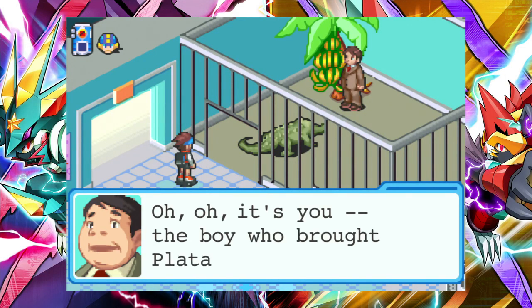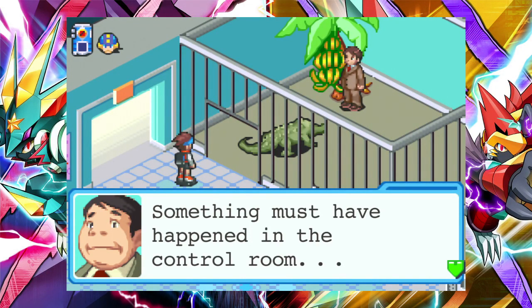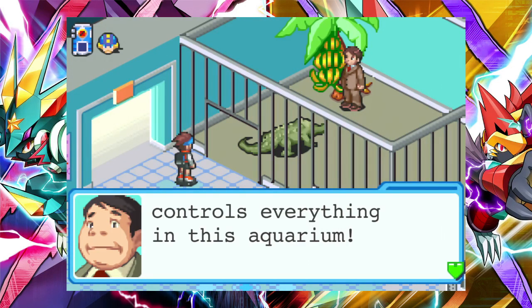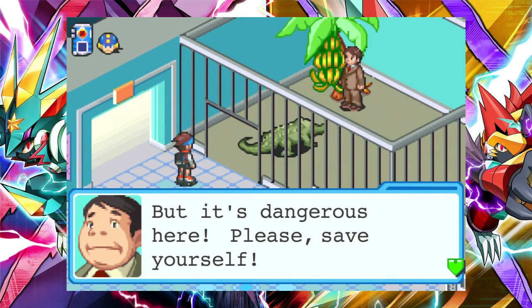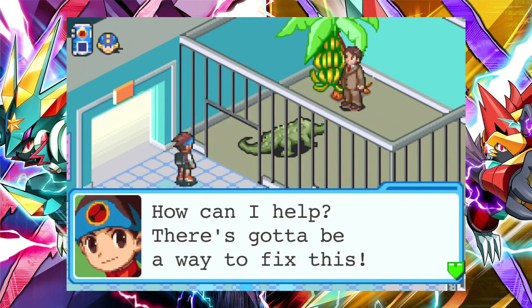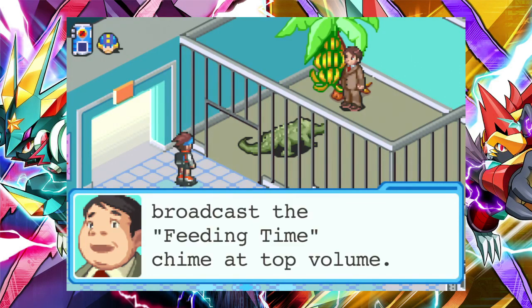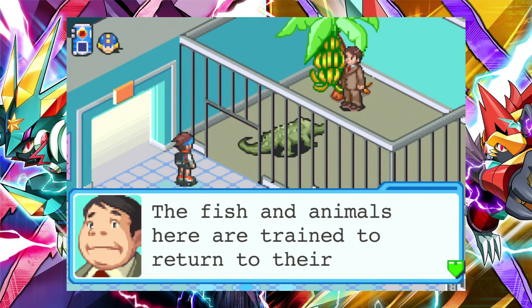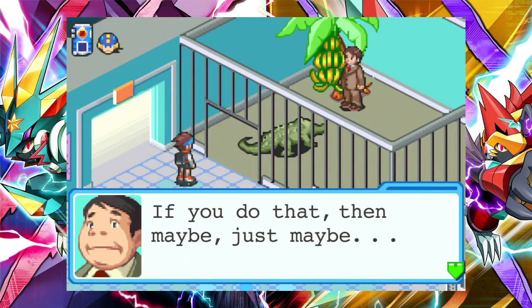Mr. Director. Oh, it's you, the boy who brought Plata back, right? What happened? Just what it looks like. The locks unlocked themselves. Something must have happened in the control room. It's backstage. The main computer in that room controls everything in this aquarium — that includes all the cage and tank locks. But it's dangerous here. Please save yourself. How can I help? There's got to be a way to fix this. There is one way. First, you must normalize the main computer. Then, using the main computer, broadcast the feeding time chime at top volume. The fish and animals here are trained to return to their tanks and cages when they hear that. If you do that, then maybe, just maybe.